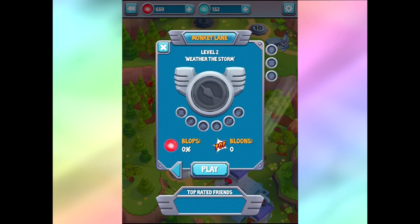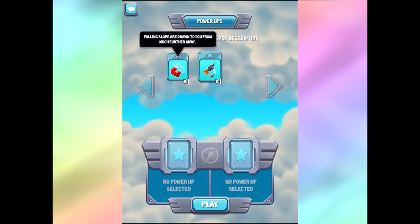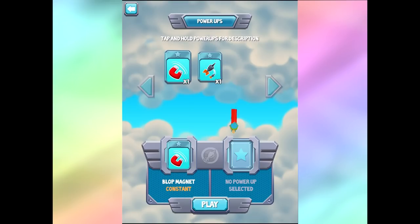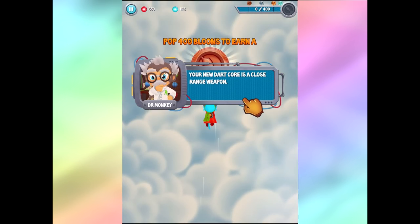Let's hop into level 2. Again 0% blobs, 0% bloons. Weather the Storm, Level 2. I will use the magnet. So what it does is it only helps you out for one level - it's something you use just this level. I thought it was something you could buy and just have forever. Maybe waiting until a harder level might be more important. Your new dart core is a close-range weapon - so we only need 400 pops to get a bronze. Fly close to the bloons to take advantage of it while your left and right weapons pop at longer range.